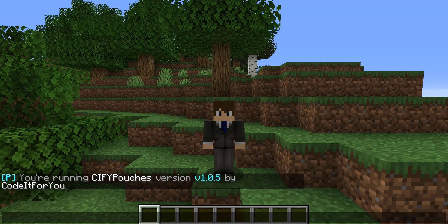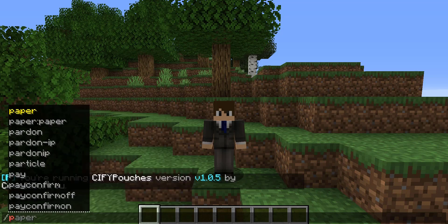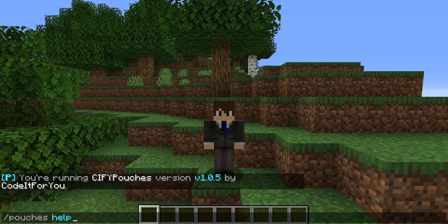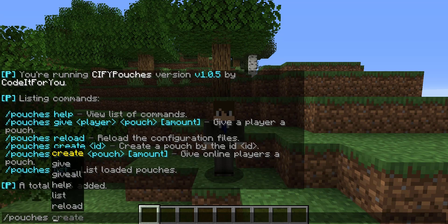This lets us know that we are running CIfy Pouches version 1.05 by Code It For You. If you'd like to know the commands for this plugin, there are only six total. You can do pouches help, and you can give yourself a pouch, reload, create, give all, and list all the pouches.